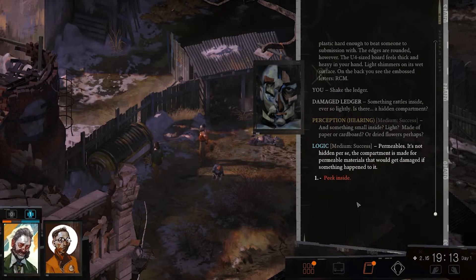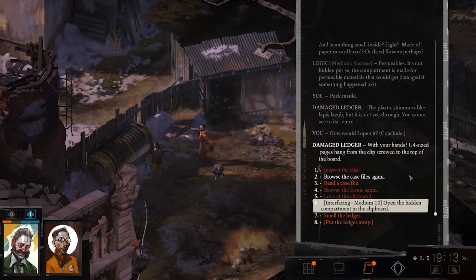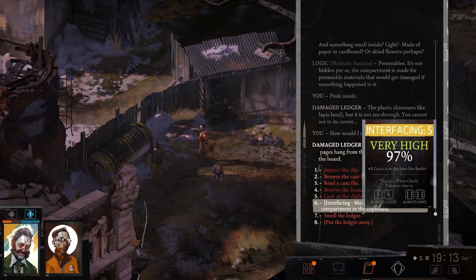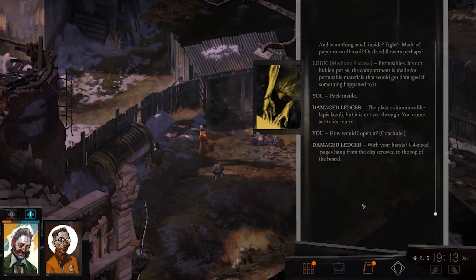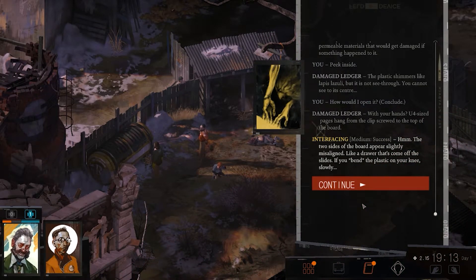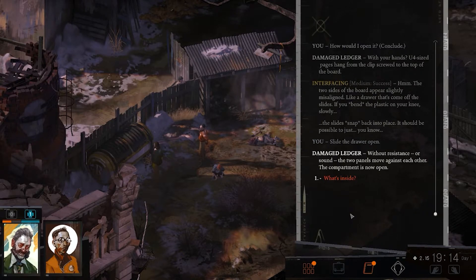It's not hidden per se — the compartment is made for permeable materials that would get damaged if something happened to it. Peek inside. The plastic shimmers like lapis lazuli but it's not see-through. You cannot see to its center. How would you open it? With your hands. Crack it on the knee like a book. The two sides of the board appear slightly misaligned, like a drawer that's come off the slides. Bend the plastic on your knee slowly — the slides snap back into place. The two panels move against each other. The compartment is now open.